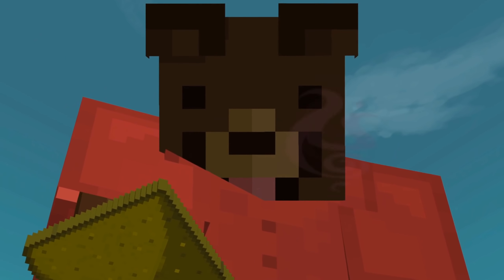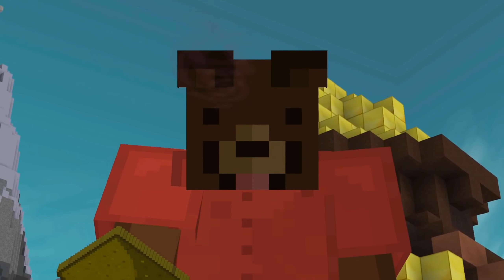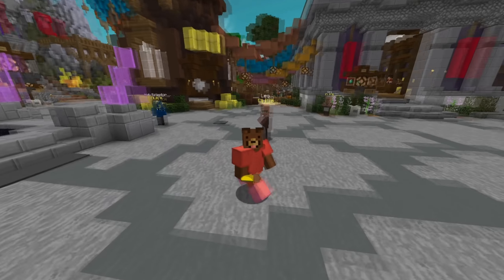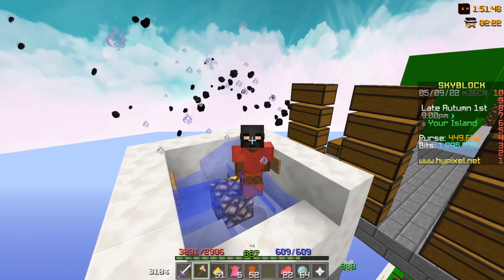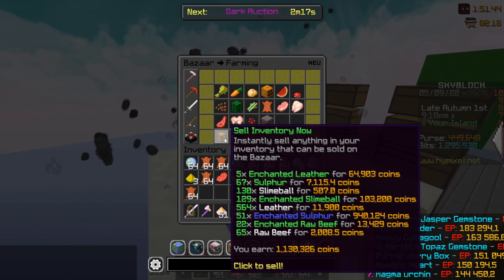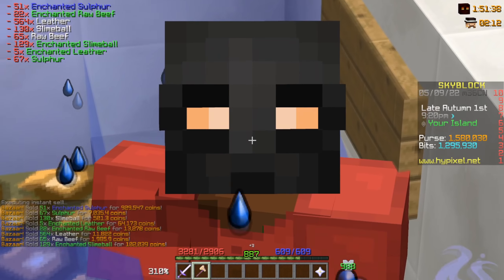Now, if we were to AFK for 24 hours, we are supposed to be making about 11 million coins. Keep in mind, we're gonna have pretty much 30 minions placed down, so double that, and that would be 22 million per day. I ended up AFK-ing for a little bit longer to see how much money we're making — check this out, we have 1.1 million right here, plus 400k in cash, so 1.6 million.